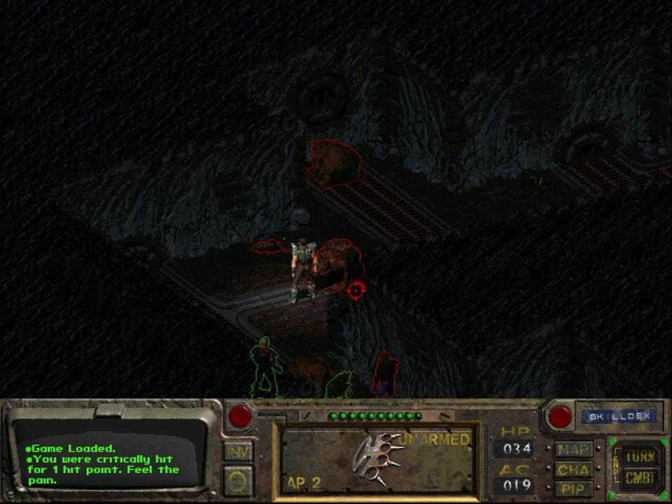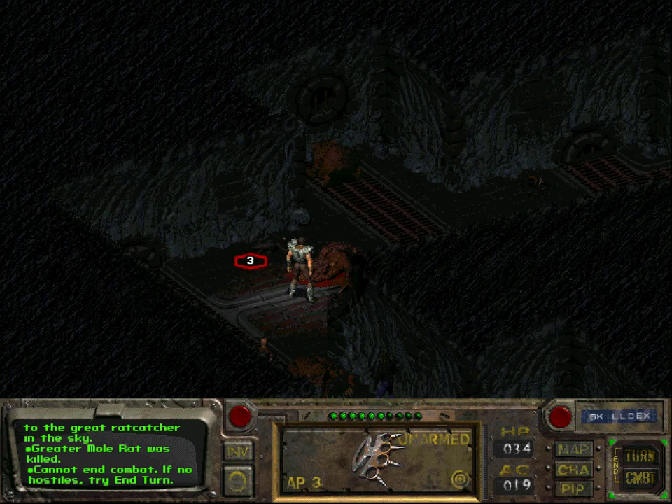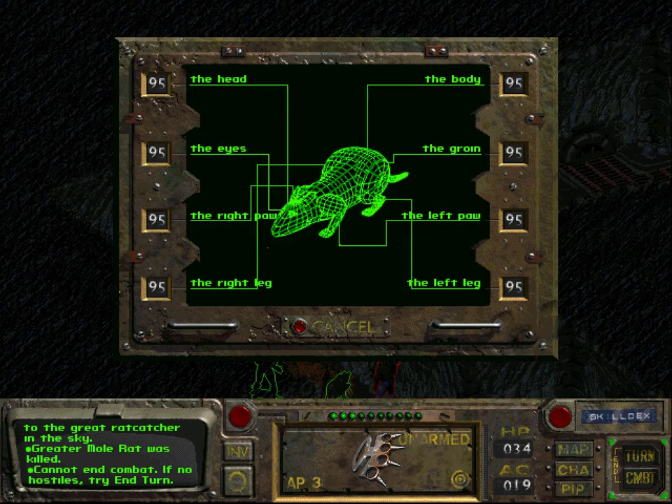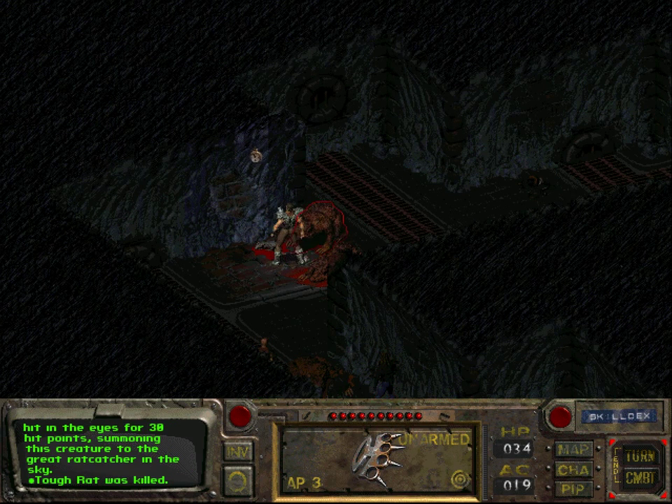There are still some more rats to be slain. I've now got enough action points for another target. Despite the fact that I spend three action points just walking up to this rat, if you go for targeted attack, there's a very high chance of hitting the rat.